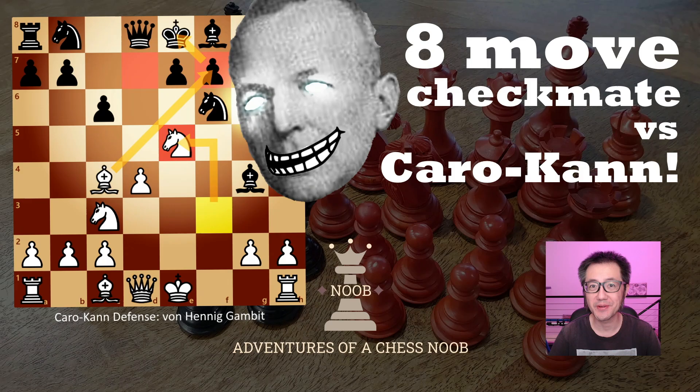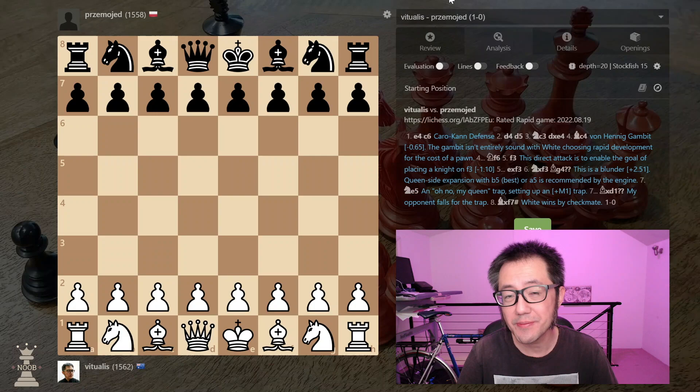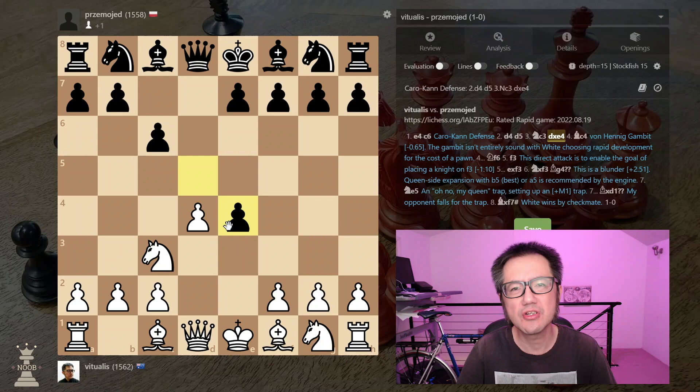Hello, this is Vitualis the Chess Noob, learning and having fun with chess. Do you like winning in 8 moves with checkmate? Then have a look at this amazing line against the Caro-Kann that's occurred over a thousand times already on Lichess. I'm going to quickly cover the line and then we'll look at it in a little bit more depth with some analysis. It begins with e4 and then c6 against the Caro-Kann defence, d4, d5, knight c3, and pawn captures — the classical variation — and now a bit of a deviation from the main line with bishop to c4, which is the Von Hennig gambit.